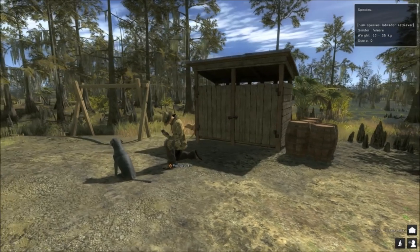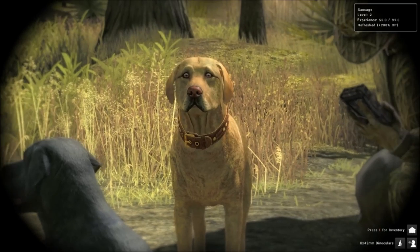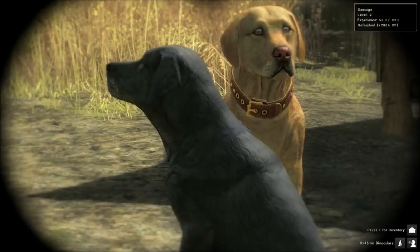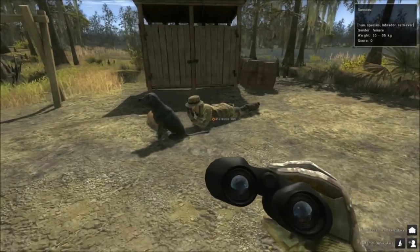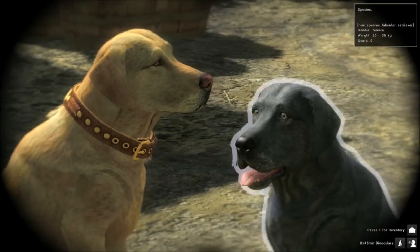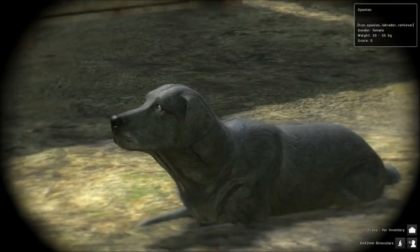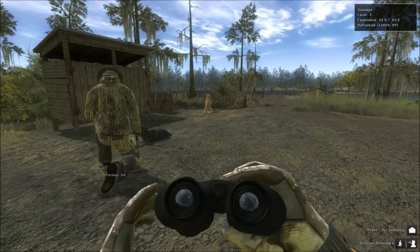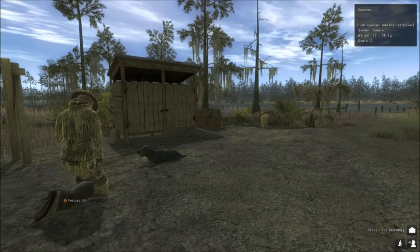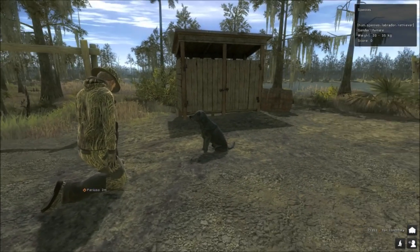Each skill can level separately into different amounts of levels. Some of them are set to six, and some are set to three. For example, 'follow stance' — which governs how well a dog can follow in the owner's stance — has six steps, whilst 'soft mouth' lets the dog either damage or not damage the fetched bird, which is important for the integrity of the trophy. It's quite a lot of stuff to discover.